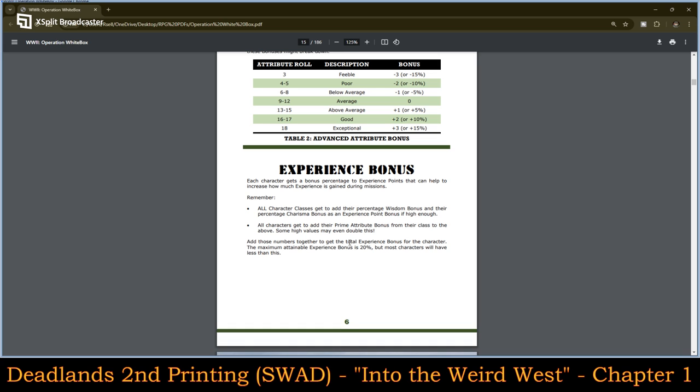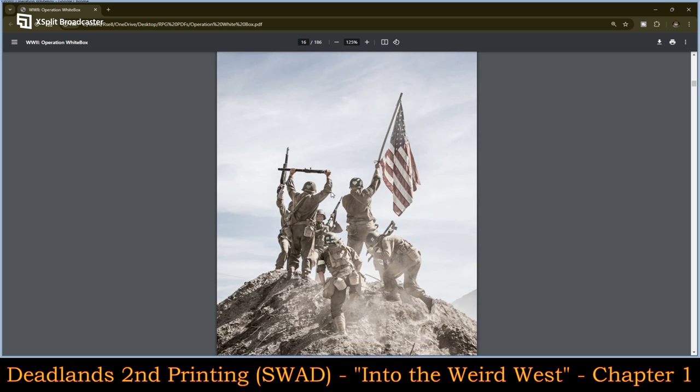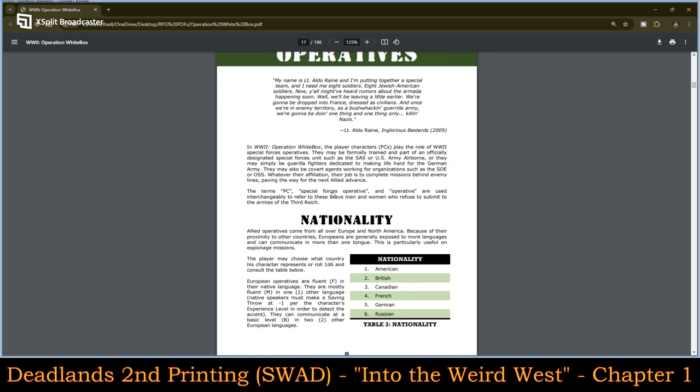For experience bonuses, all character classes get to add their percentage Wisdom bonus and Charisma bonus to experience points if high enough — all characters also add their prime attribute bonus from their class. Some high values may even double this, so you could have instances where your bonus is a double experience bonus — pretty cool.